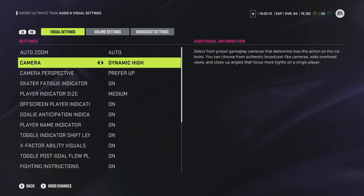The other camera I suggest is dynamic high. It's higher than zone but not as high as overhead, and it will actually move slightly left or right and tilt, helping you find optimal passing lanes. Players like Sphere Snipes Gold and Own the Blue have used dynamic high effectively. Pick one of these three camera angles, get used to it, and stay with it all year — switching will just confuse you.